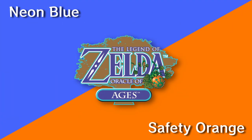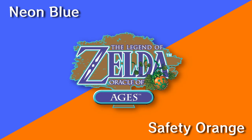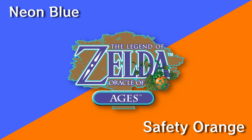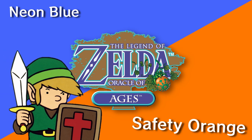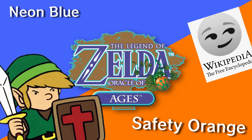Oracle of Ages is the same, except with time travel. The present day is represented by neon blue, and warping to the past is represented by... safety orange? What kind of name is this? Who came up with this name? You failed me, Wikipedia. You failed me.